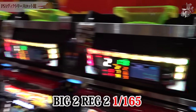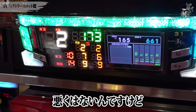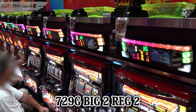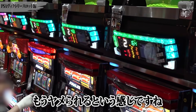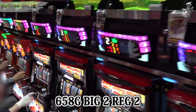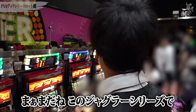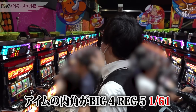僕が打っている台は661ゲームで2-2、合算165分の1。単独レギュラー2回引いているので悪くはないんですが、隣近所は特に強いわけではありません。435ゲーム1-0、729ゲーム2-2、815ゲーム2-2で合算203分の1、658ゲーム2-2という状況で、ファンキー全体としてそこまで強くないですね。